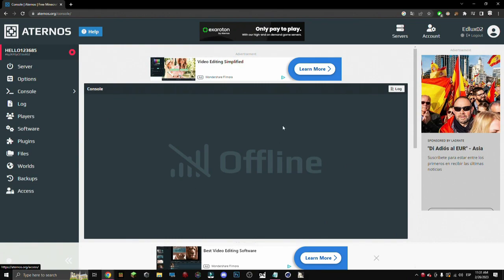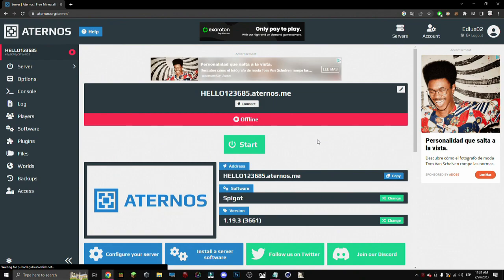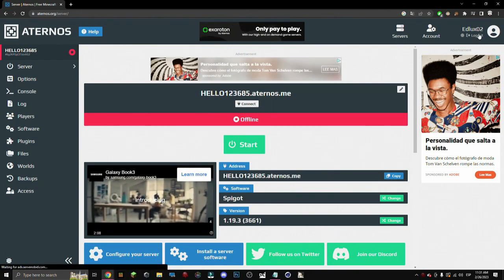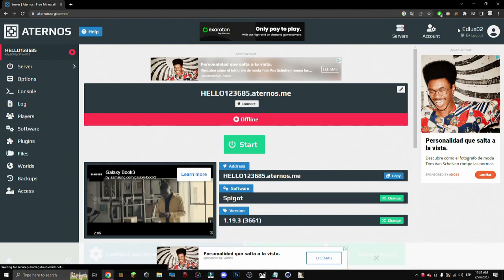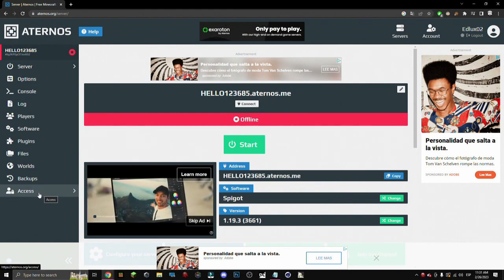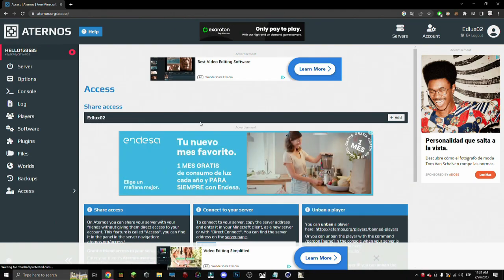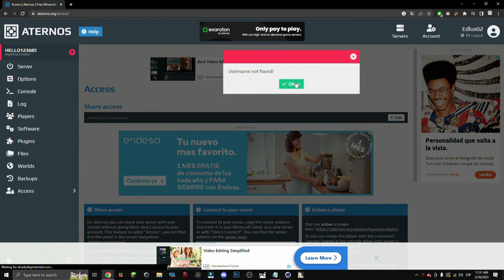But if we want to give them access to the Aeternus page, first of all our friend should have an Aeternus account. As you can see, right up on the page there's my name L02. So let's press access and add the Aeternus username of our friend. In this case let's suppose it's 02. Let's press add — it shows not found because that's mine.